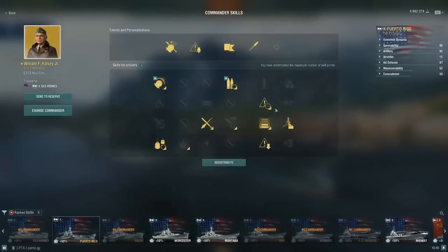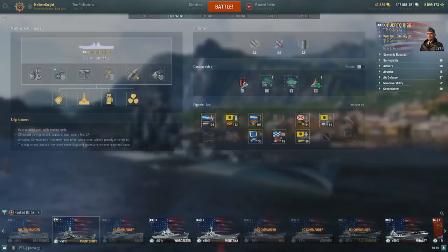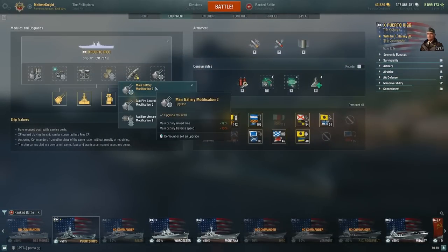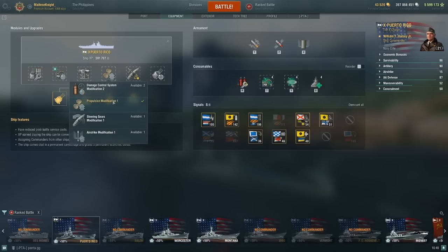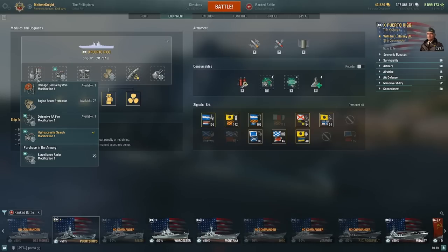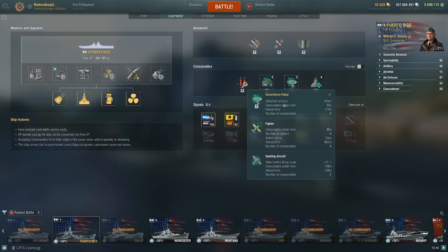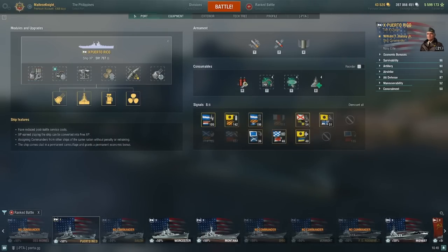Let's move over to the commander. I'm running Grease the Gears, Gun Feeder, Priority Target, Superintendent, Survivability Expert, Concealment Expert, Adrenaline Rush, and Top Grade Gunner. In terms of equipment, I'm running Main Battery Mod 3, Concealment System Mod 1, Prop Mod 1, Aiming System Mod 1, Hydro Search Mod 1, and Main Armaments Mod 1. I'm running Radar and Hydro for the consumables.